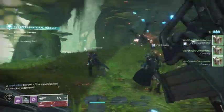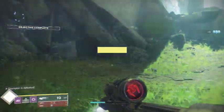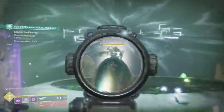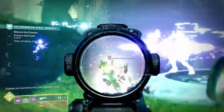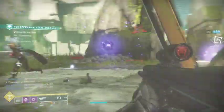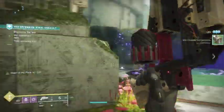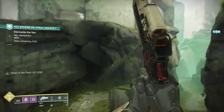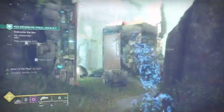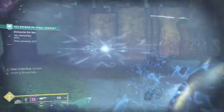When it comes to weapons that aren't necessarily all that meta, you can try things like Bad Juju, which is coming back into fashion now that Recluse is getting a big nerf. And then you have the Fourth Horseman, which is very good for taking out those majors that spawn from time to time, especially in this new mode.